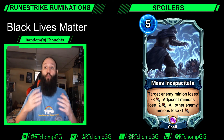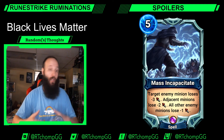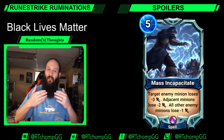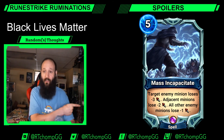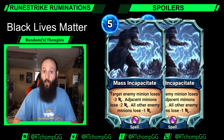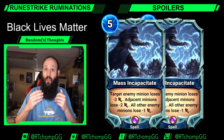As we all know, Rune Strike is very much a game built around and defined by its board clears. Every faction has some way to do it in unique, flavorful ways, and Order had been kind of lacking on that front up to this point — we only really had Decimate. But if you notice down at the bottom, that's not an orange gem, that's a purple gem. This is an epic, so you can run two copies of Mass Incapacitate and lock down your opponent's side of the board.